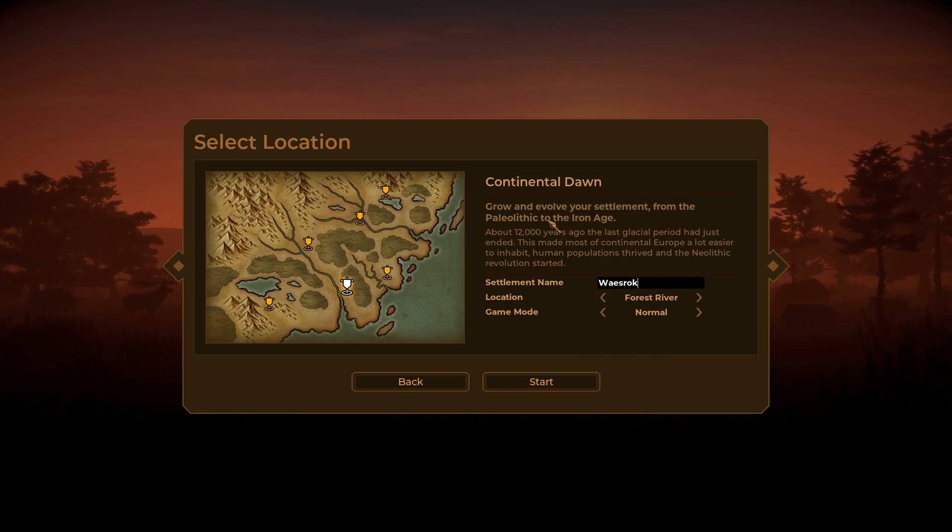Grow and evolve your settlement from the Paleolithic to the Iron Age. About 12,000 years ago the last glacial period had just ended, which made most of Continental Europe a lot easier to inhabit. Human populations thrived and the Neolithic Revolution started. So we dive in — Forest River, normal, and our glorious settlement Waze Rock.